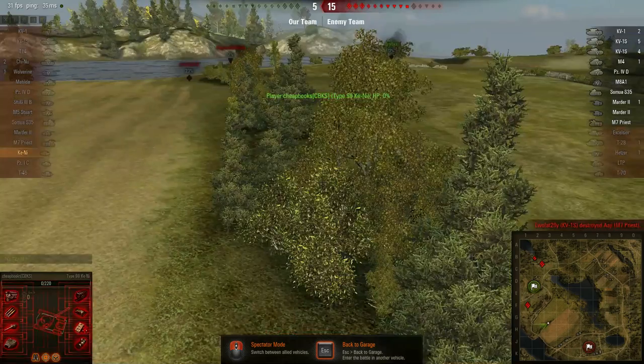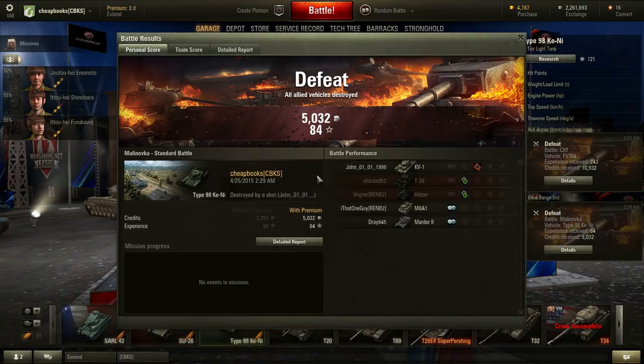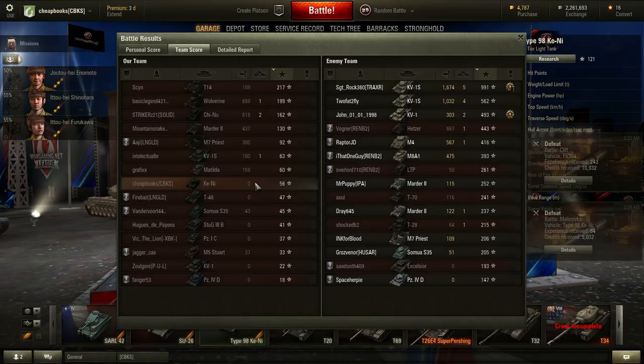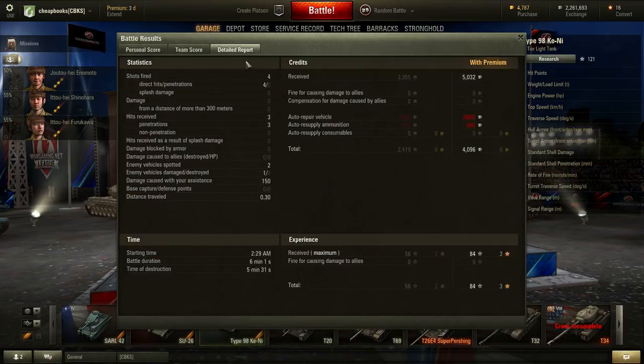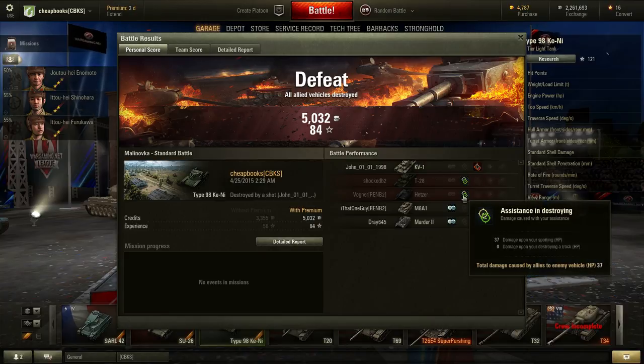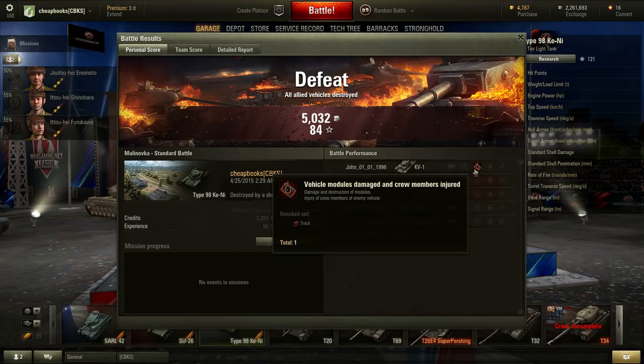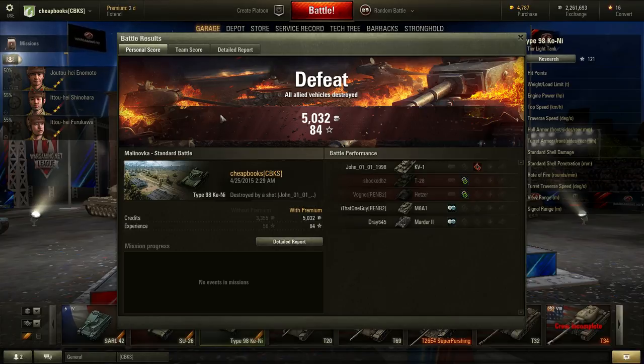So that's the game — the Type 98 K-Nee on Malinovka. Let's see how I did. Damage caused with my assistance was 150 — that was my spotting damage: 113 and 37. It wasn't very much, so it really wasn't worth it for me to go there. I probably would have been better off driving around and shooting at people.